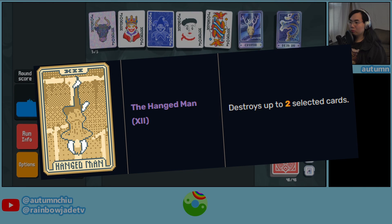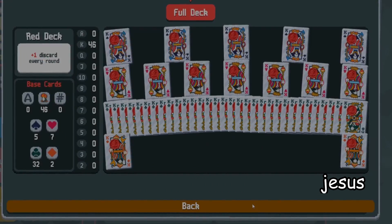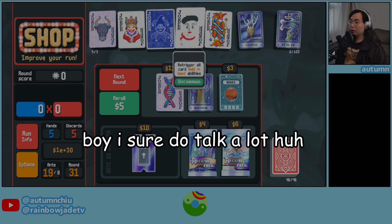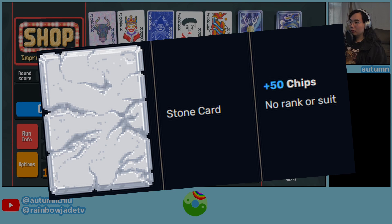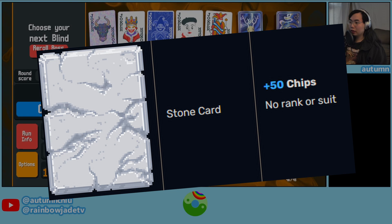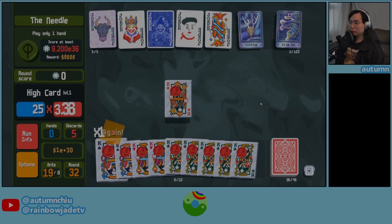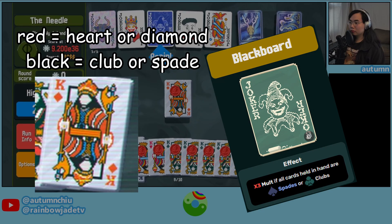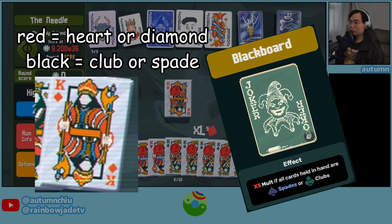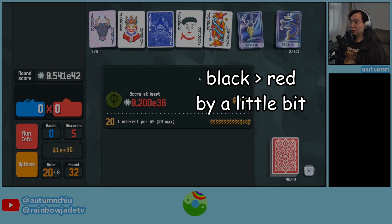Card removal in general is something I like in deck builder games, but it's especially important for steel cards — the more non-steel cards you remove, the easier it is to draw into your steel cards consistently, and consistency is probably one of the biggest downfalls of a deck like this. Stone cards are actually surprisingly good here, since you're playing high card a lot anyway and you might as well get bonus chips. The main downside of stone cards is you can't play five-card hands, but we're not doing that anyway. Red kings actually have anti-synergy with Blackboard, and Blackboard is such a strong joker you want to play around it even if you don't see it. So if you have the option of black kings or red kings, get the black kings just in case.